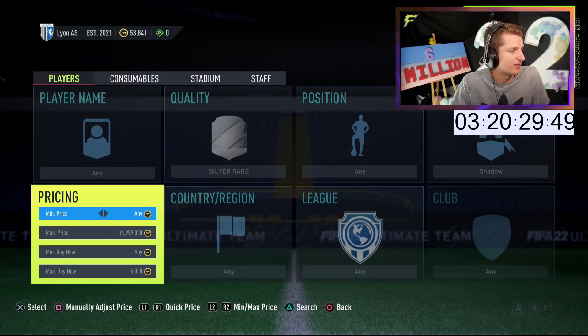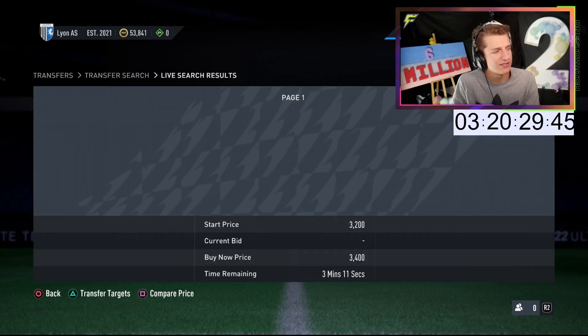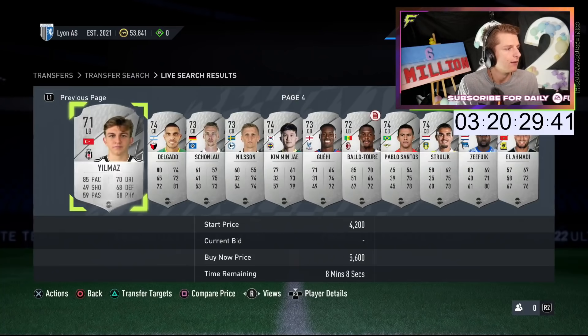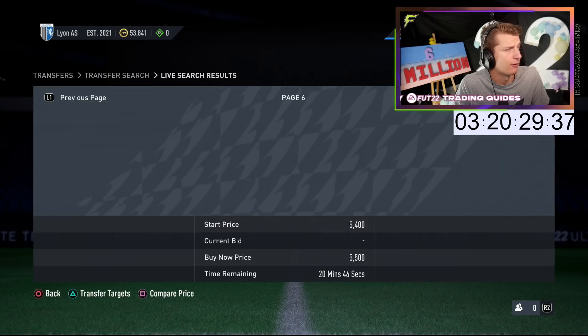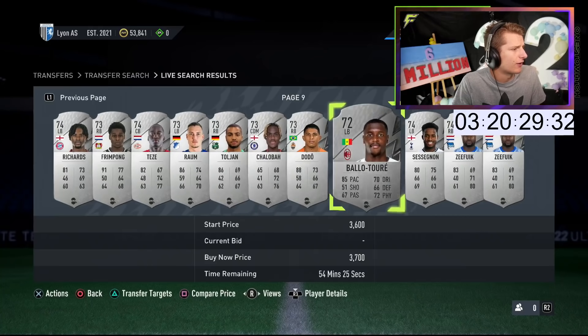With silvers, all I'm doing is putting silver with a buy now of about 5k to 6k, scrolling to the last few pages, and seeing the most popular players. Looking at Henry, Twenzebe, a lot of wingbacks from major leagues with over 90 pace are good. Frimpong from Leverkusen is good. Ballot's pretty good as well.